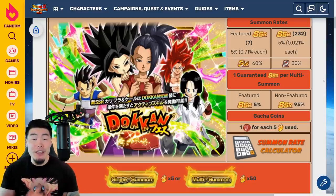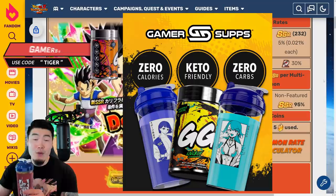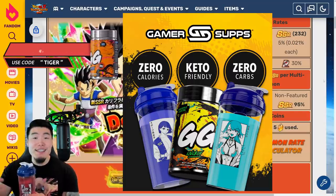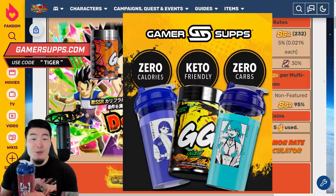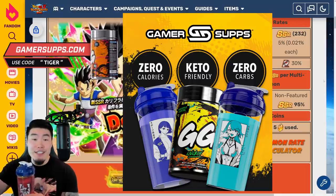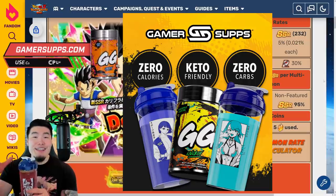Real quick, before we get into it, I want to give a shoutout to the sponsor of today's video, Gamersupps. Season 2 of their Waifu Cup collection is now officially live on their website, along with a bunch of shirts, sweaters, sleeves, and of course, supplements. If you guys want a chance to pick one of these up for yourselves before they run out, head down to the link in my description, Gamersupps.gg, and use my discount code TIGER for 10% off your entire purchase.